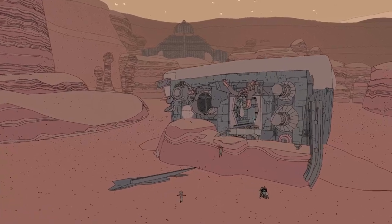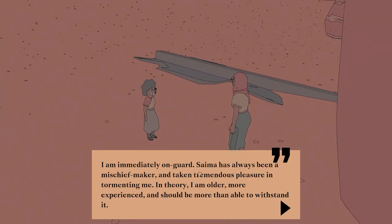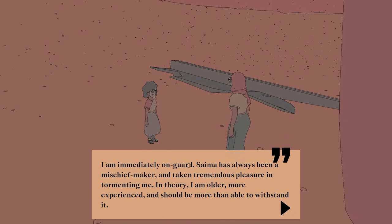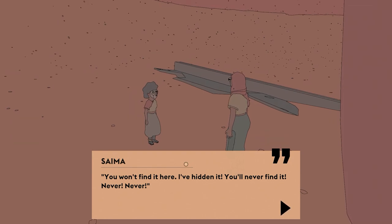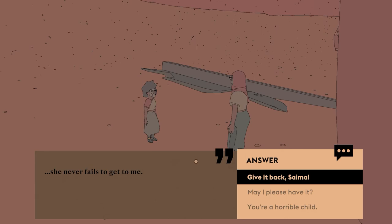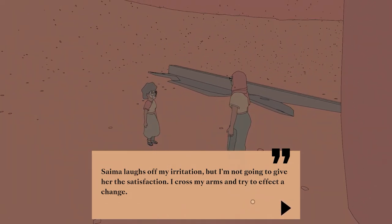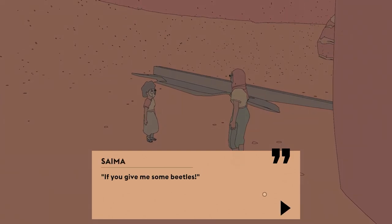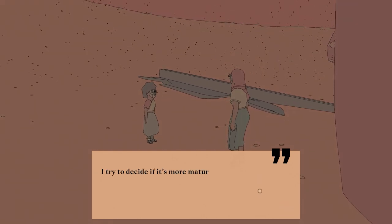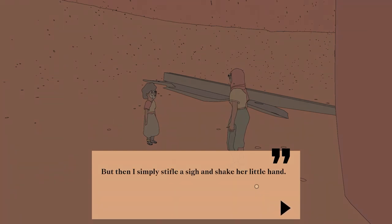I think I am. Saima. I am immediately on guard — Saima has always been a mischief maker and taken tremendous pleasure in tormenting me. In theory I am older, more experienced. In practice: 'You won't find it here. I've hidden it. You'll never find it.' She never fails to get me. 'You're a horrible child.' Saima laughs off my irritation. 'I'll give you the calibrator — if you give me some beetles. That's a fair trade, isn't it?' I simply stifle a sigh and shake her little hand.